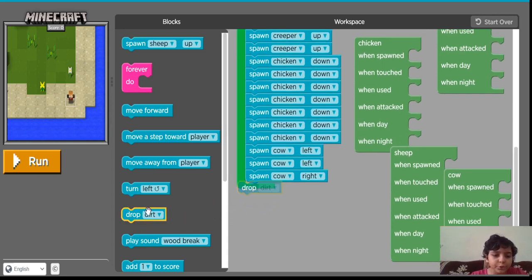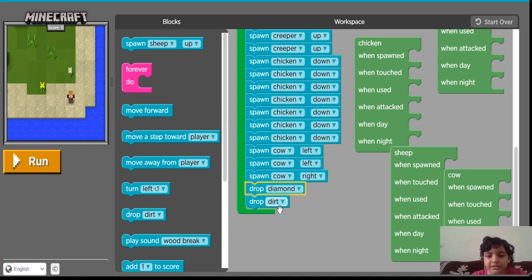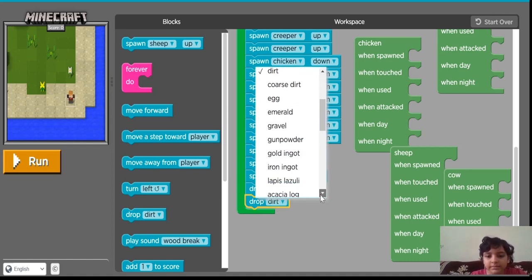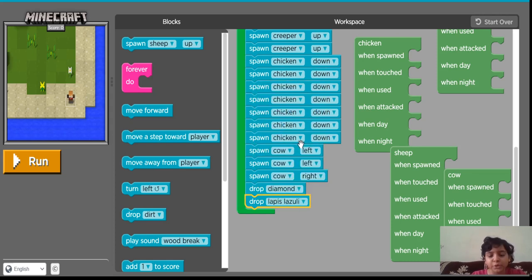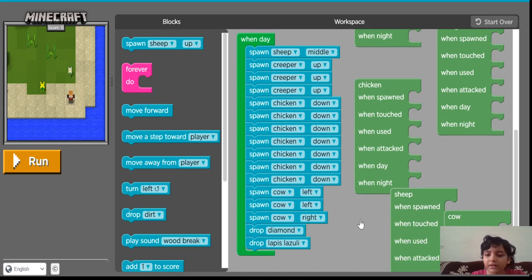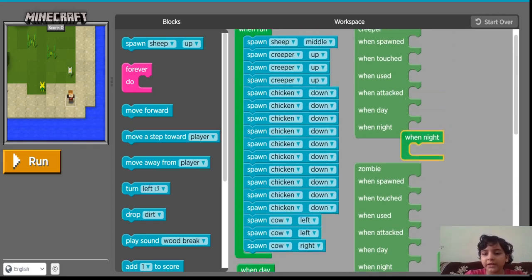I am going to drop 2 things: one is diamond and the other one is lapis lazuli. So we are done with the event when day. Now we are going to do the event when night.